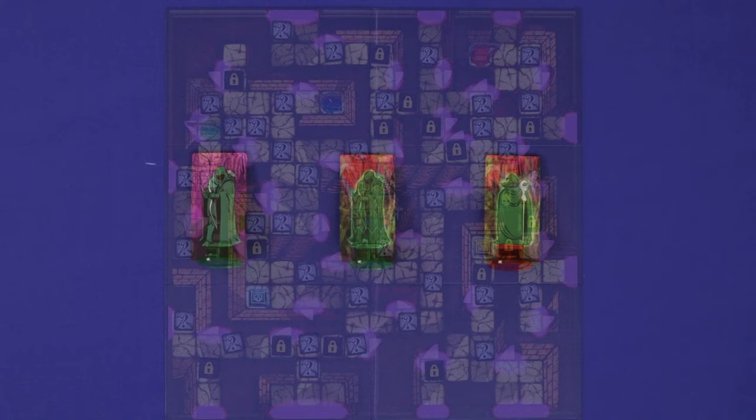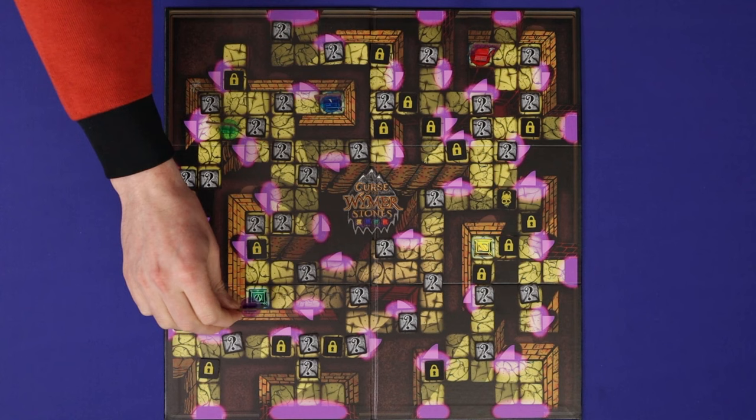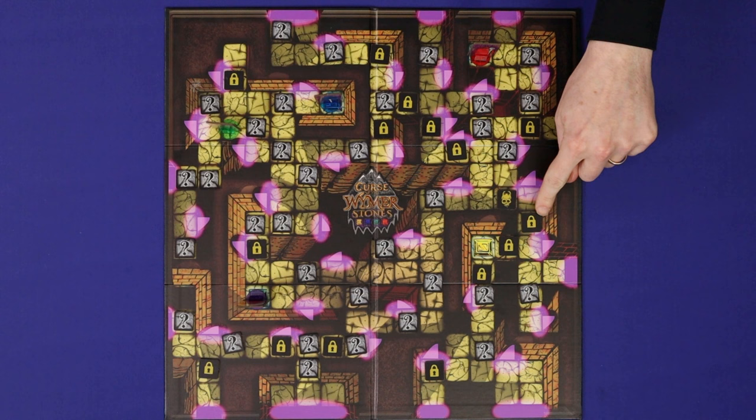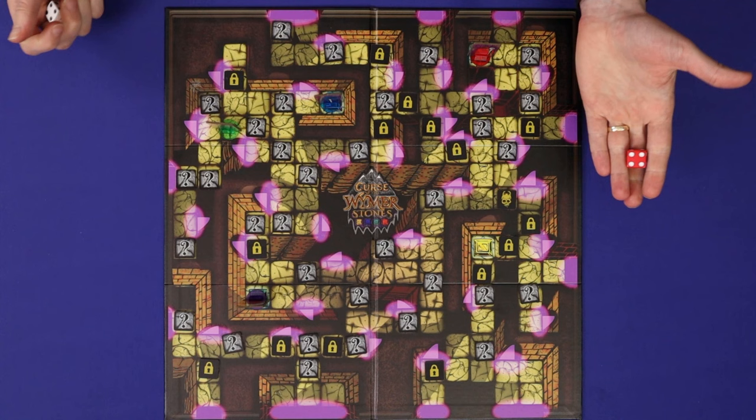Curse of the Wymer Stones is designed to be played as a one versus many encounter, but if nobody wants to be the bad guy, you can play cooperatively. There are three rule changes. Firstly, when a cursed dwarf comes into play, it is placed on its starting space but never moves — it will be stationary. This makes fighting the dwarves a lot easier because they're not going to chase you down, especially if you're a wraith. Secondly, because there's no villain turn, no new tiles get added to the board as the game goes on. To offset this, you start the game with every lock tile on the board instead of just six, and you should play at one of the higher difficulty levels in the rulebook — the easy mode will be too easy. Finally, since there's no villain to roll the villain die, whoever is sitting to the left of the active player is the one who rolls for the villain.